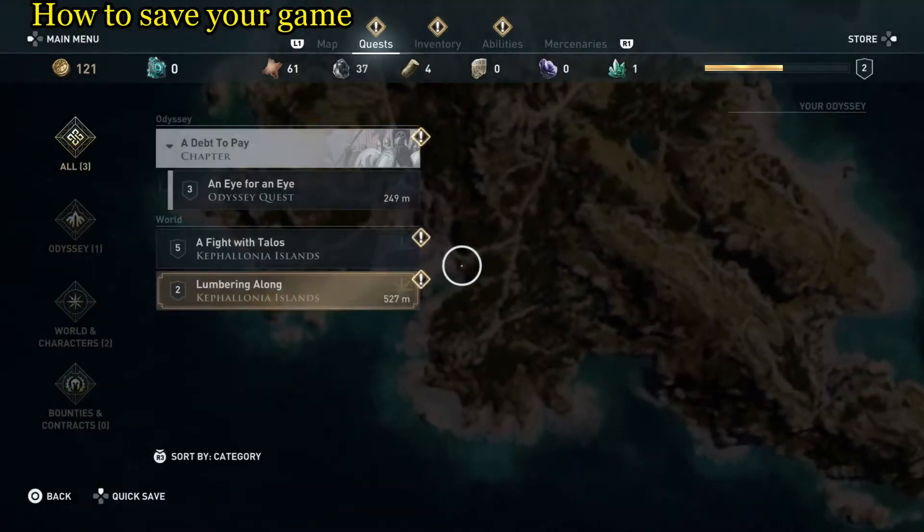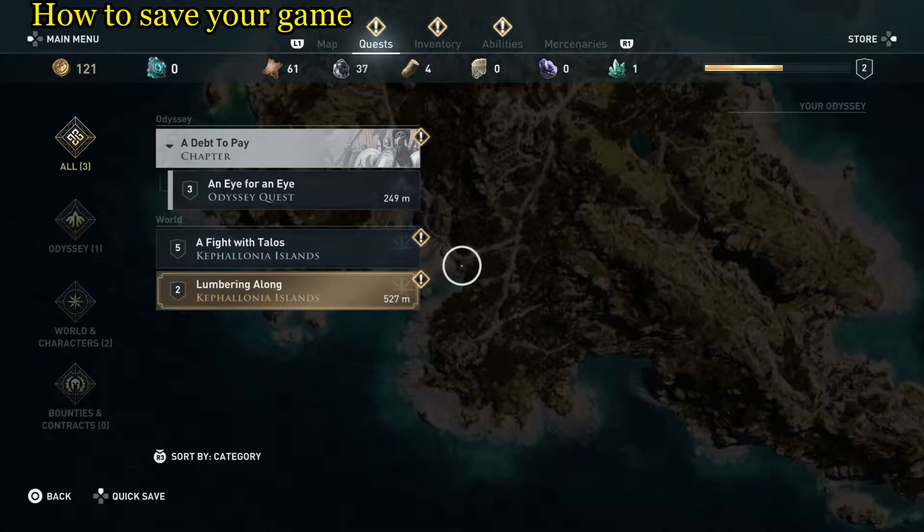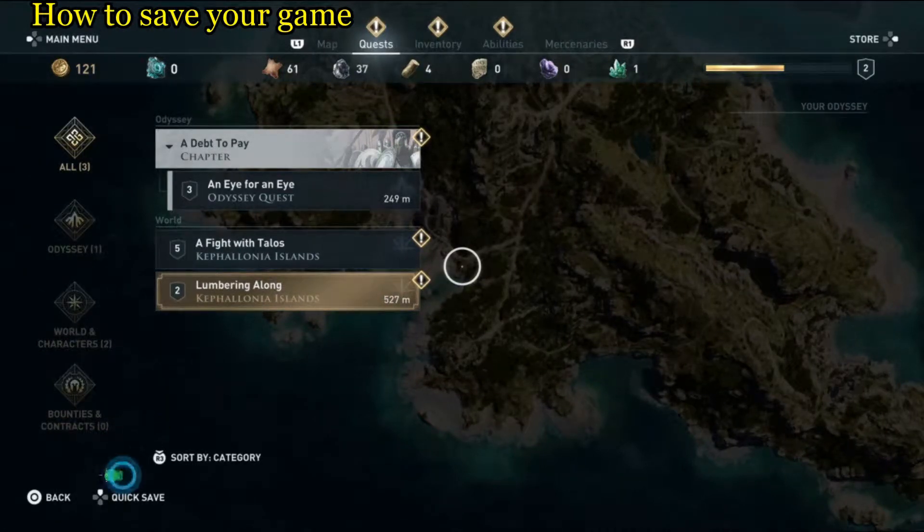Now we've got the menu up and what we are looking for is the quick save spot right here. All you need to do is push down on the button as it suggests on the screen right here.